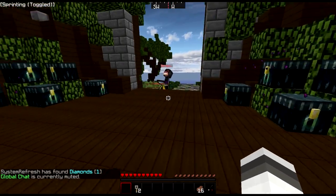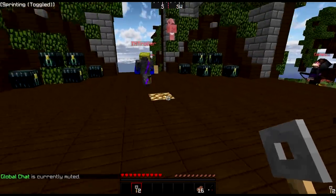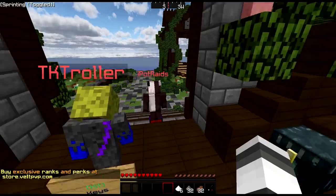We don't actually have a rank on here, so just muted. We're gonna start out by opening these ice keys over here that you just get for starting. Let's start — okay, a little bit of stuff here and there, nothing really good. Obviously they're just the free keys that you get.